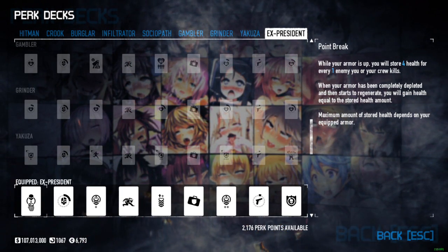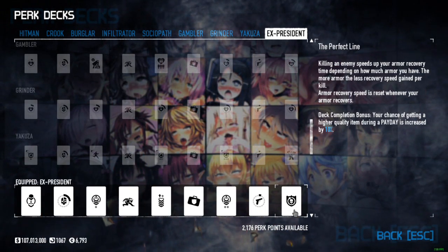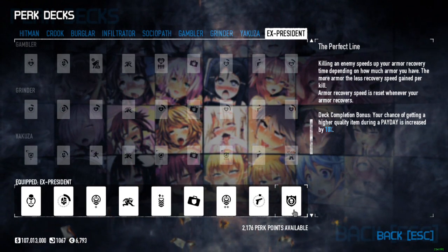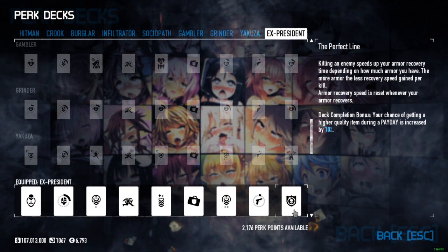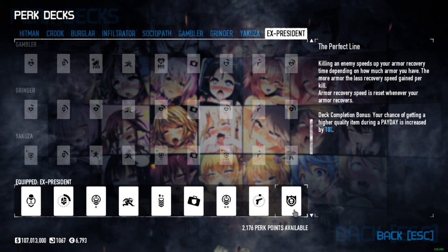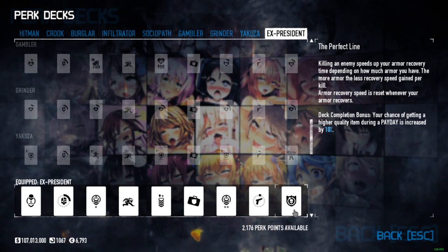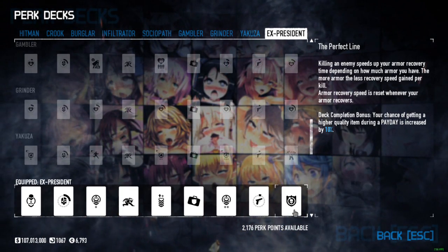You just build up your health stack, so in the event that something catastrophic happens — like a bulldozer rushes you on Death Wish or one down — you should theoretically be able to survive the attack and after dealing with it you'll have enough stacks to completely replenish your health. That is the plan.